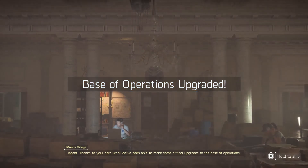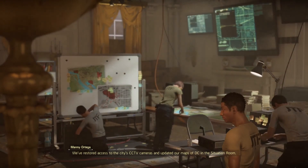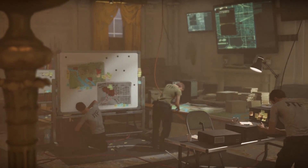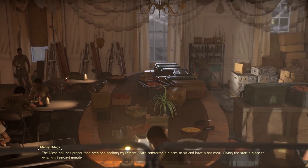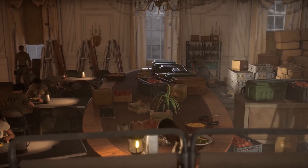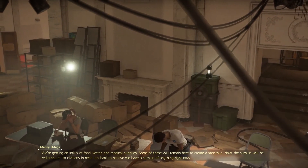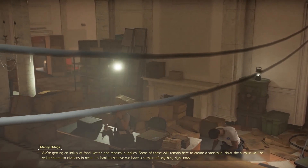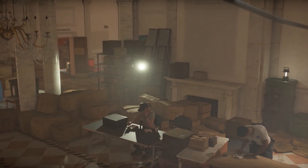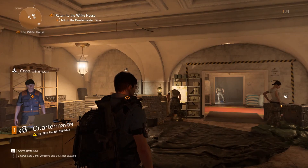We've been able to make some critical upgrades to the base of operations. We've restored access to the city's CCTV cameras and updated our maps of DC in the Situation Room. The mess hall has proper food prep and cooking equipment — comfortable places to sit and have a hot meal, boosting morale. We're getting an influx of food, water, and medical supplies, with surplus redistributed to civilians. The White House is coming back to life. That was extremely motivating.